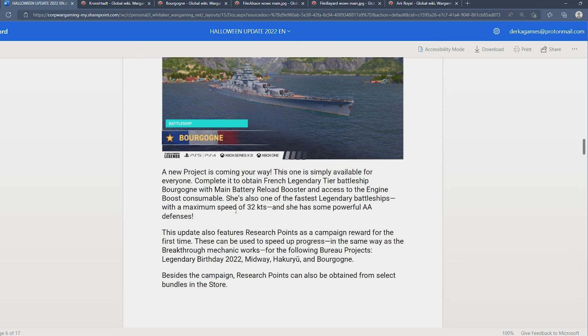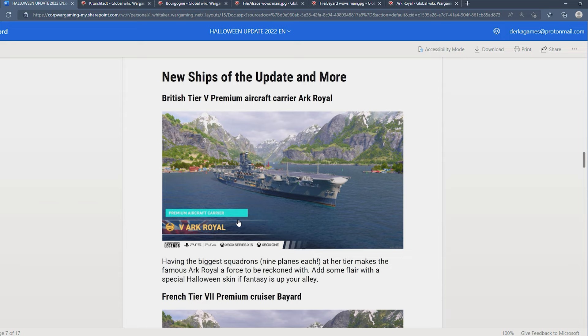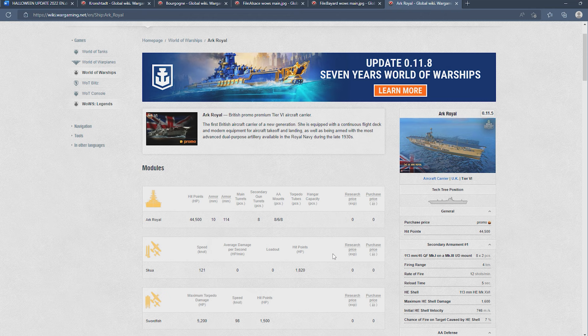Ark Royal is coming to Tier 5 as a premium British carrier. Her special thing is having the biggest squadrons — 9 planes each at her tier. From the PC version of the game, I don't think this was particularly one of the most powerful ships.